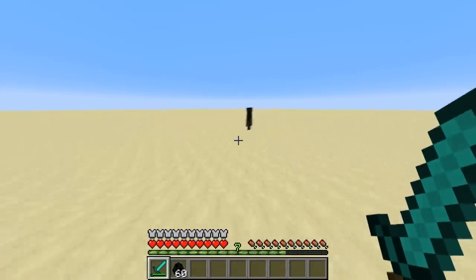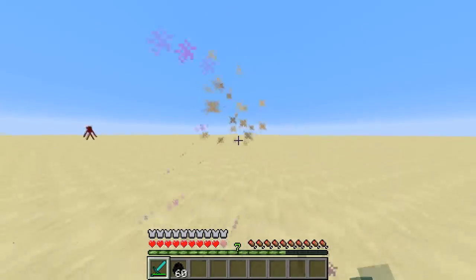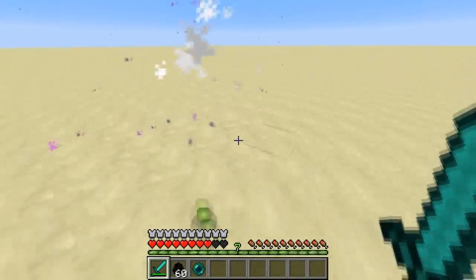Endermen will no longer teleport away from you when you hit them, and this can sometimes lead to visual bugs. It also makes the enderman very easy to kill.